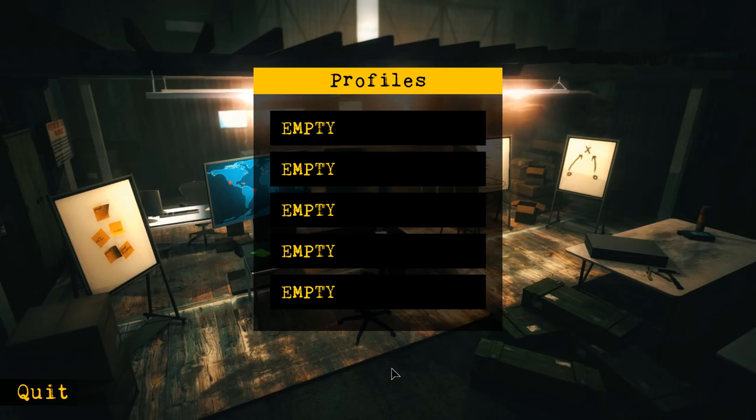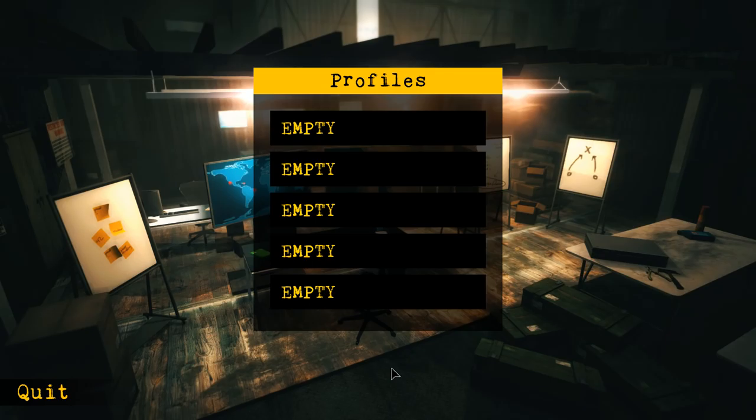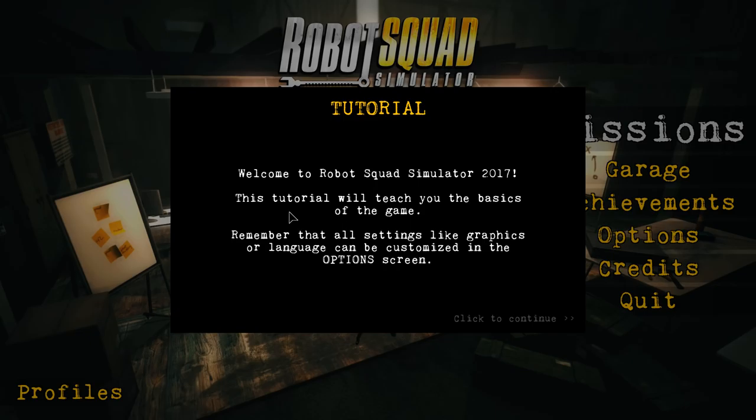What is up YouTube? Welcome to Robot Squad Simulator 2017. This is brought to you by the same people who made Ship 17, The Giant Machine 17, Demolish and Build Company 2017 — Playway. They are just spitting games out like crazy. This is essentially a game where you take control of a squad of people who control robots used to defuse bombs and stuff like that — specialized remotely controlled robots. I'm really excited, so let's get into the game.